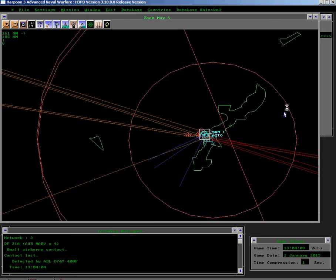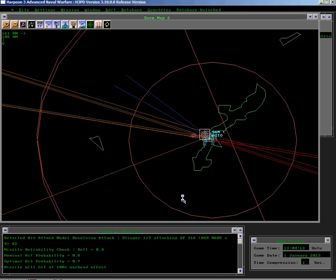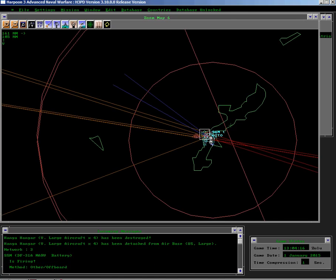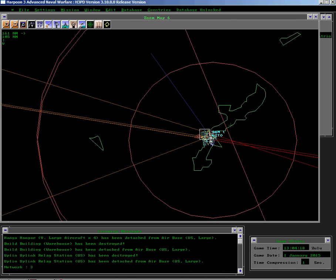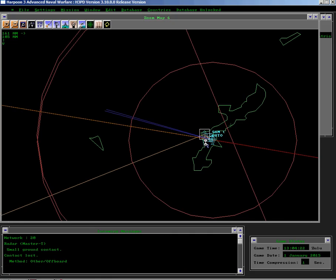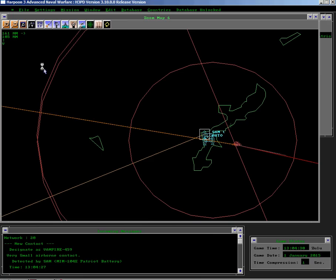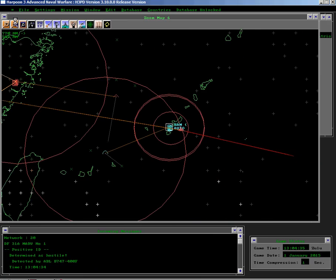Now here comes the swarm of missiles. There are Patriots being fired, but still some of the missiles are getting through. You can see the flashes on the ground. The last missile pair — and one's overrunning. So we'll zoom out to get a sense of where the battle is.